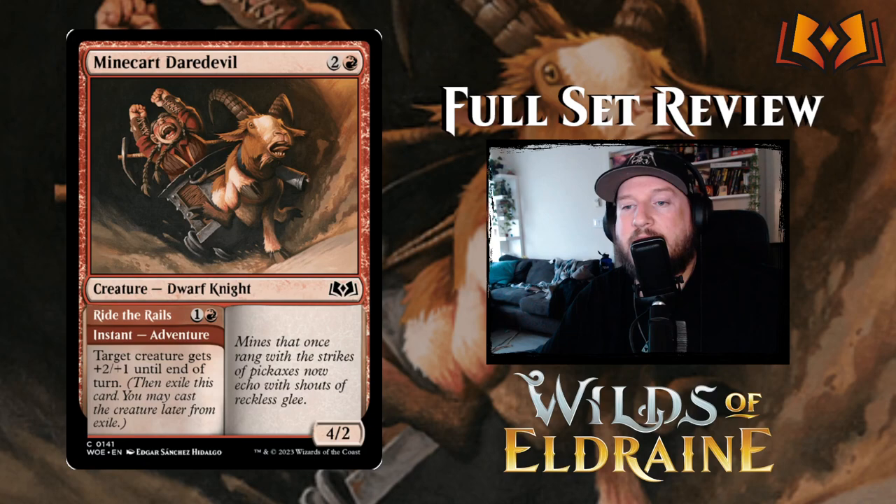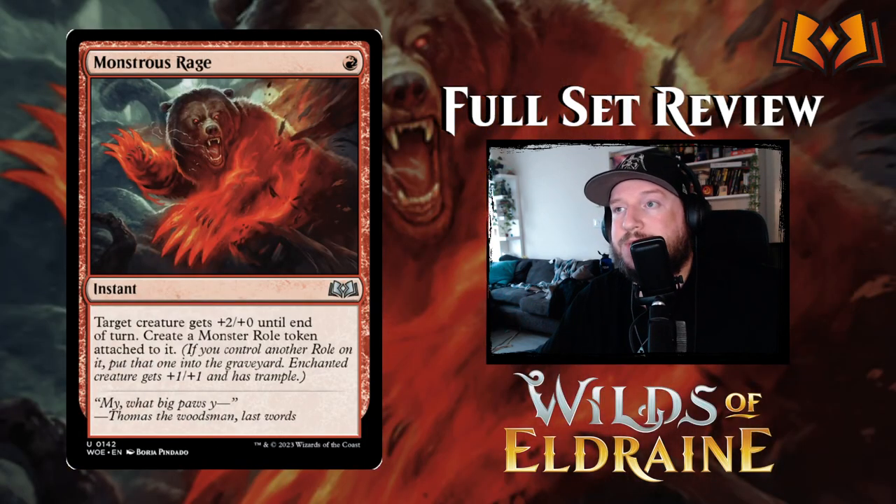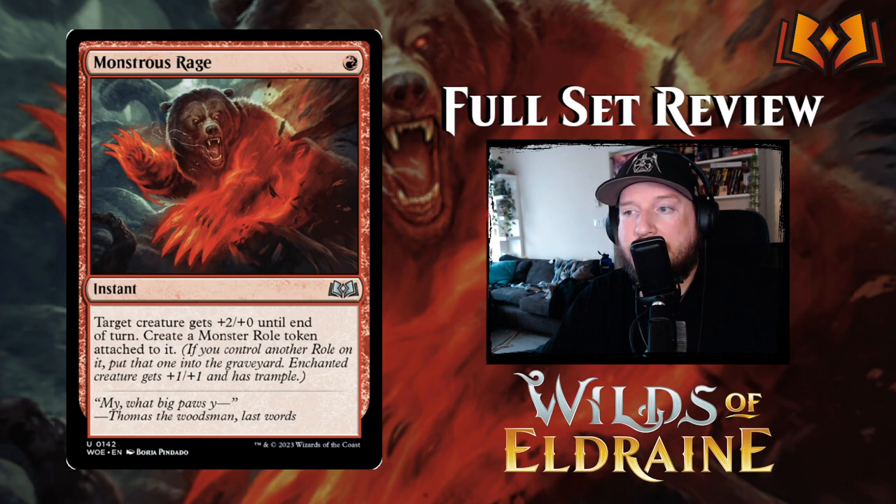Monstrous Rage is one red for an instant: target creature gets +2/+0 until end of turn and you create a Monster Role token attached to it. The Monster Role says enchanted creature gets +1/+1 and has trample. So you get the +2/+0 buff plus a permanent +1/+1 and trample from the Role token. Pretty good.